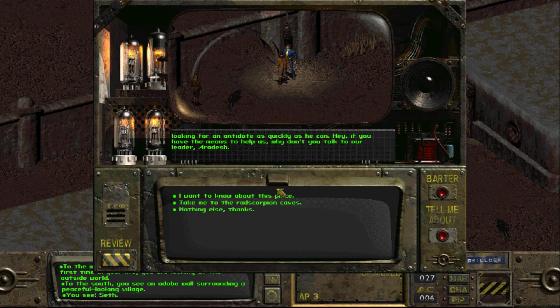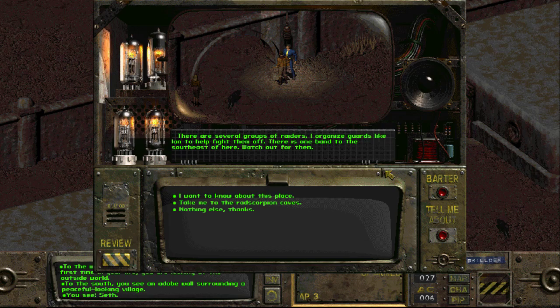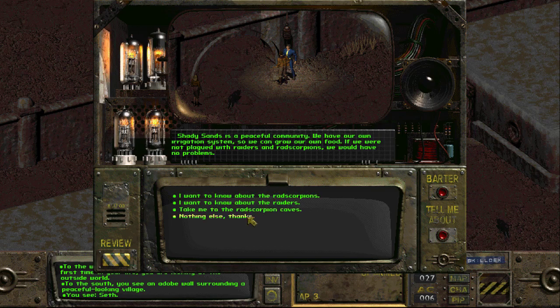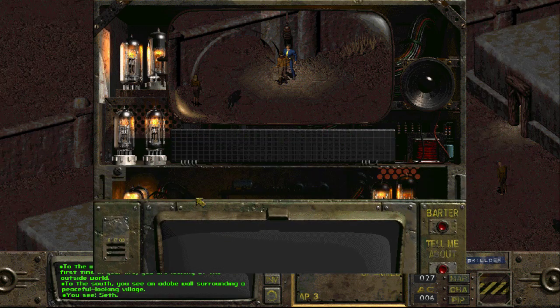Seth suggests I speak to their leader, Aradesh. He also tells me there are several groups of raiders, and he organizes guards like Ian to help fight them off. There's one band to the south — watch out for them. Aradesh, their leader, should be in the town hall, the building to the south.